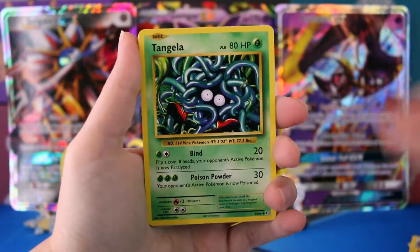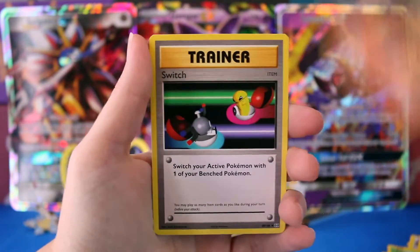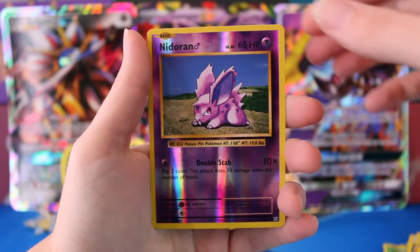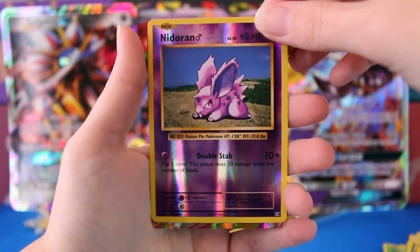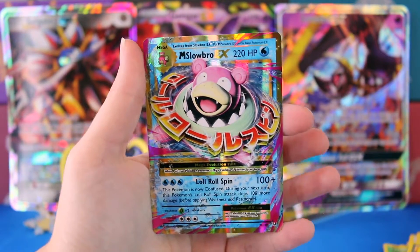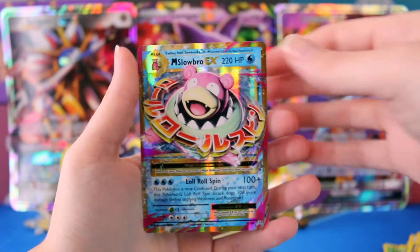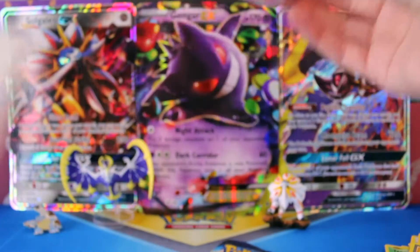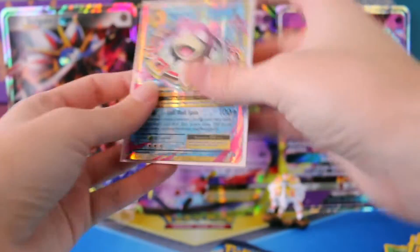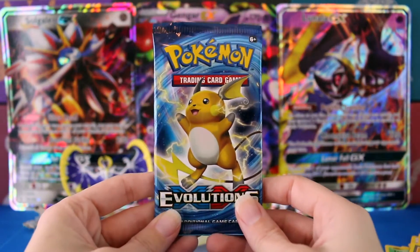We have Ponyta, Tangela, Weedle, Sandshrew, Ghastly, Magmar, Switch Maintenance, a Reverse Knitterand — which is awesome, I don't have that — and it's not a new one, but it is an EX, so I'm super happy: Mega Slowbro EX! I was wondering where the EXs had been, guys. That is pretty awesome. Go ahead, put that to the side and see if Raichu can bring us anything else.